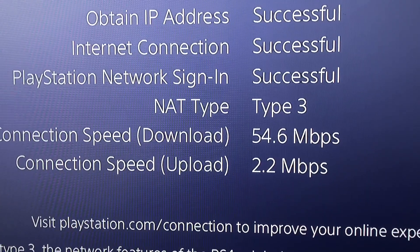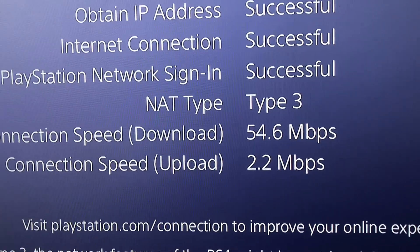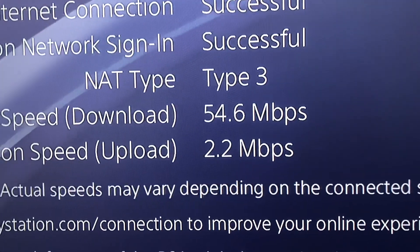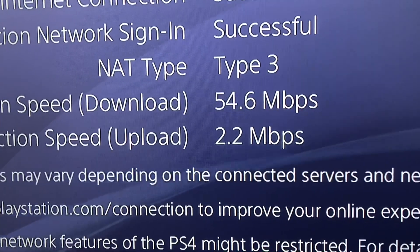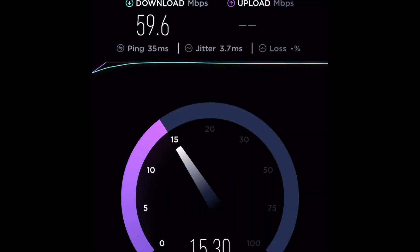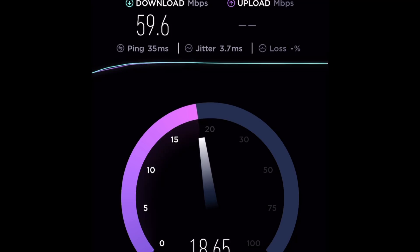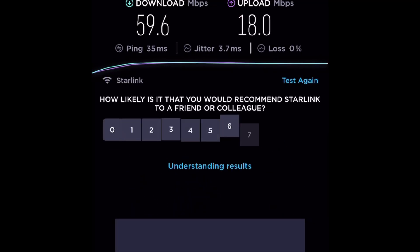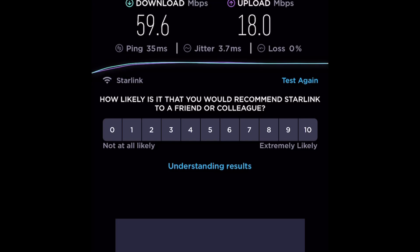I was finally able to get it to work. I was able to pull a NAT Type 3, 54 megabits down, 2.2 up. I'm going to run a quick speed test on my phone. I knew those uploads were not right — that's just weird. Why is the upload 2.2 when everything else is showing 18? That just doesn't make sense. Why is it getting restricted so much?